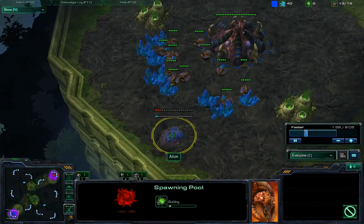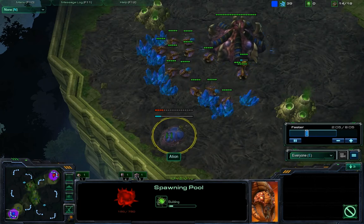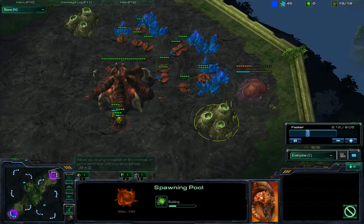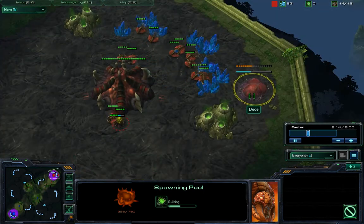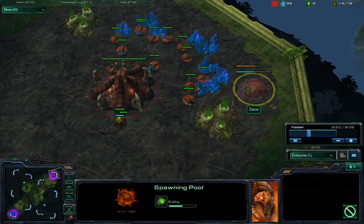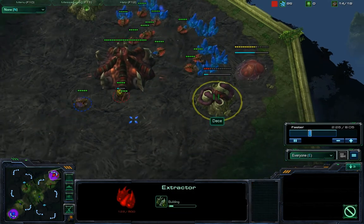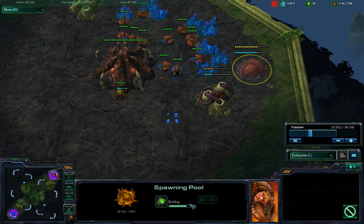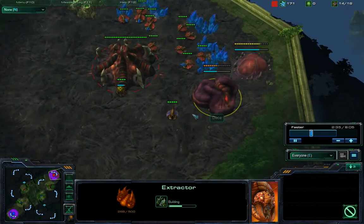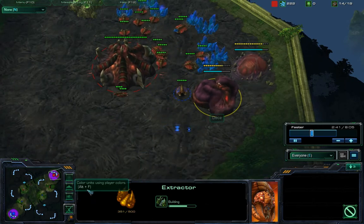Here you can see I make 14 spawning pool. You can make 13 pool, 14 pool, or 15 pool and I like the middle one. My opponent actually makes a regular 13 pool but his gas is kinda late, which is really suspicious — his pool is 70% complete and the extractor is just barely going to be ready at the same time.